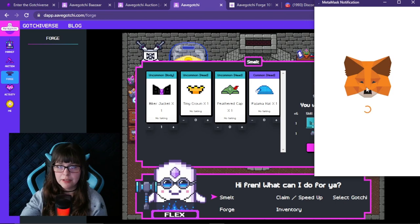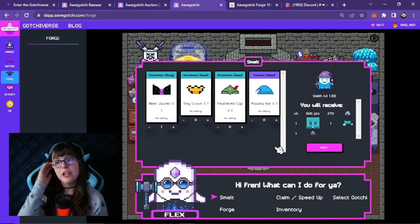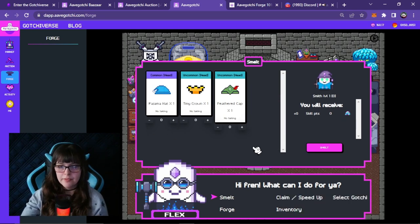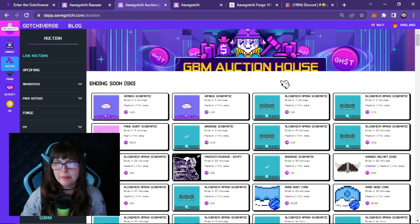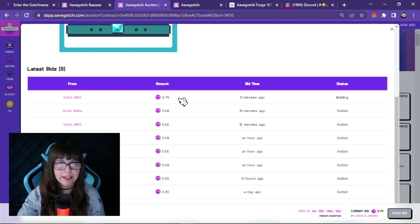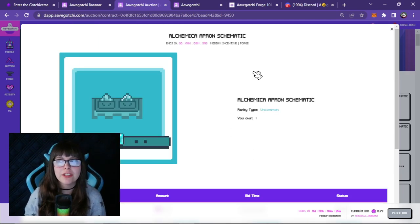So I'm gonna click on improve and now I can click smelt. I hope y'all want to craft some biker jackets because I'm gonna sell the schematic soon. It was successful — I just smelted that wearable and broke it down. So now what I'll need is a new schematic. Right now I'm in the middle of bidding on this Alchemica apron schematic — that's my bid right there. There's eight minutes left, just waiting so I can craft this for y'all.